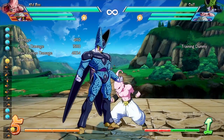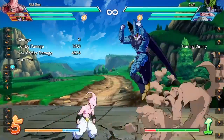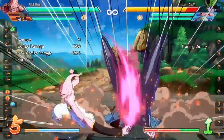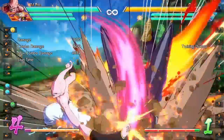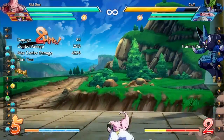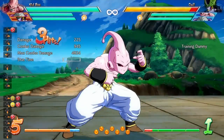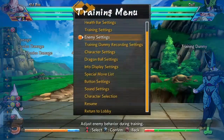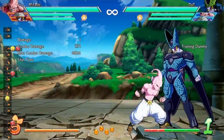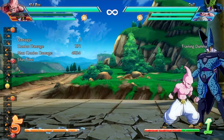For Kid Buu's core circle back series — the arm swings and air grabs — they adjusted the smash properties. The light version now causes a sliding knockdown. The medium version can now be comboed solo, whereas before you needed an assist to combo off of it — so that's a significant improvement.